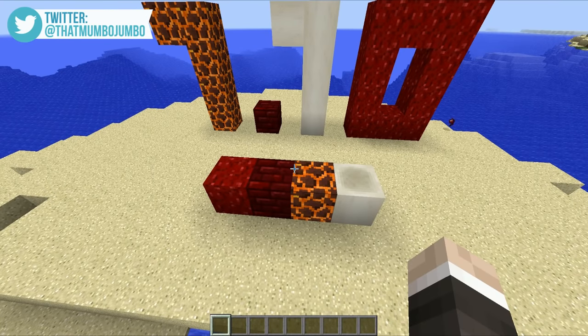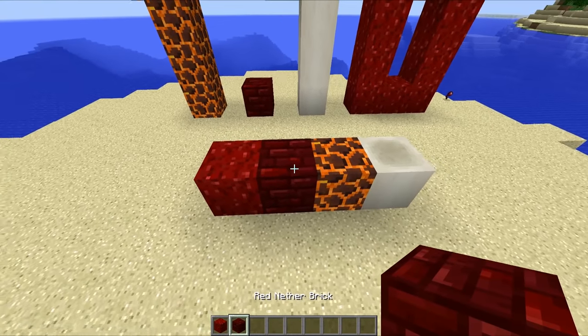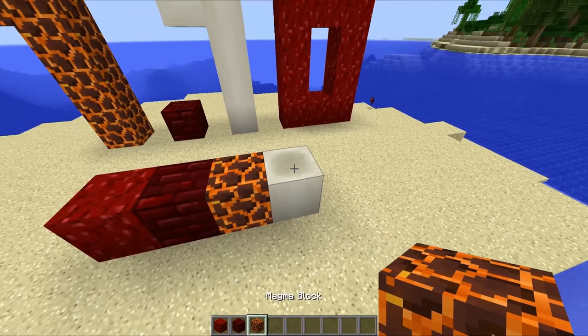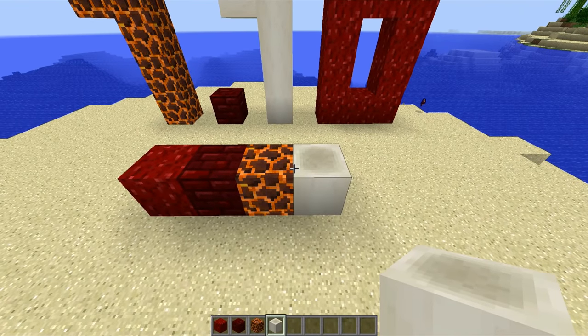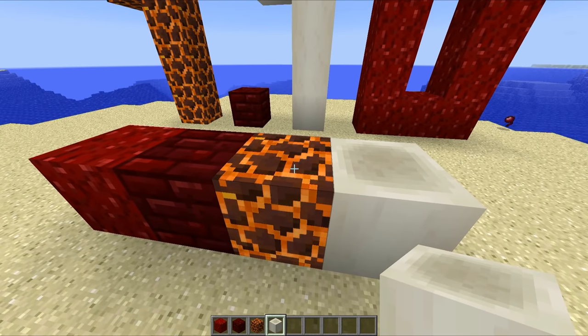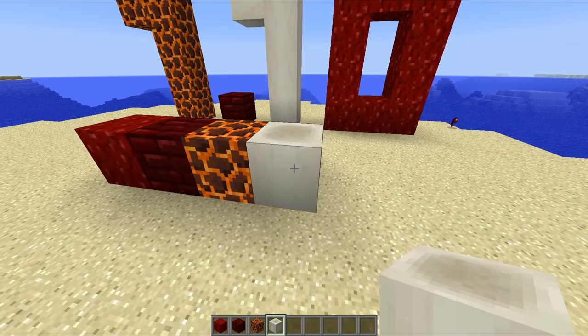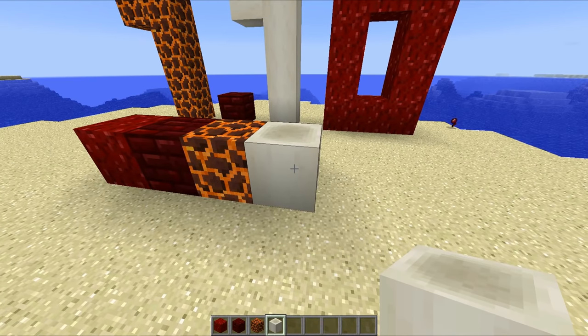Then of course we've got the four new blocks for Survival Minecraft. First up, we've got the nether wart block, then we've got the red nether brick block, the magma block, and the bone block. The magma block is particularly interesting because standing on top of it will actually give you fire damage, and the bone block simply means I can store loads of bone meal in rather nice looking blocks.